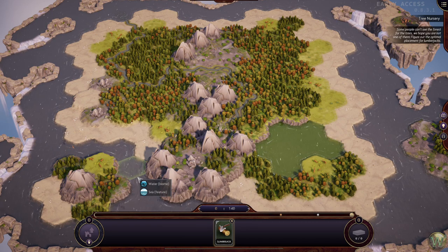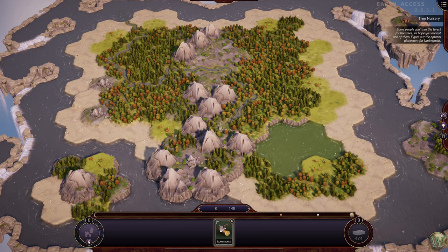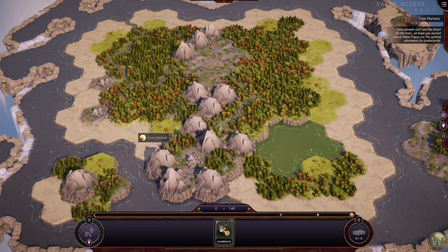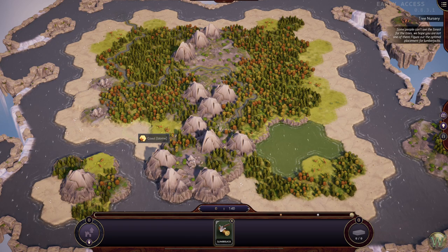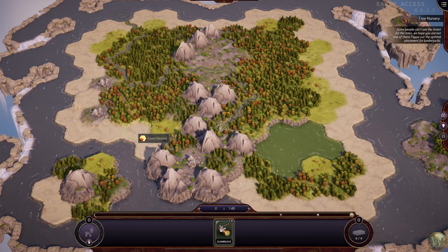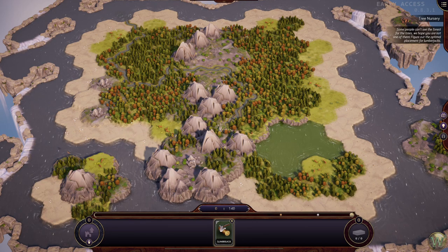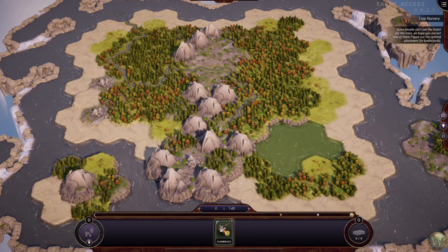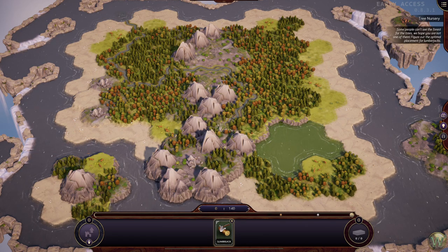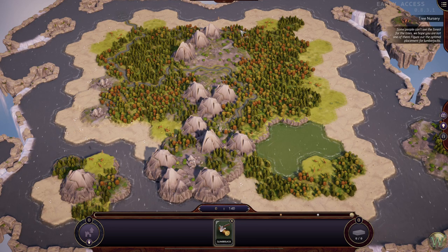This kind of reminds me a little bit of Carcassonne. So the lumberjack has a one tile range. It receives points from forest and loses points from other lumberjacks in range. We have six lumberjacks to place and need to achieve a score of 140. If we mouse one over, it looks like we can earn 24 points at maximum. Maybe less if we go up too close to these mountains.